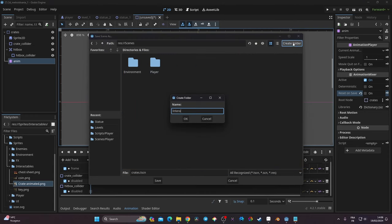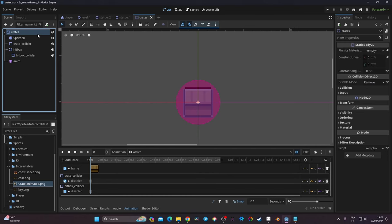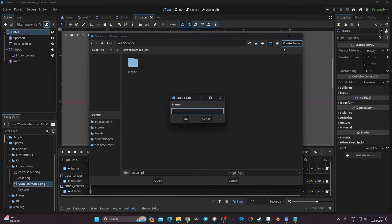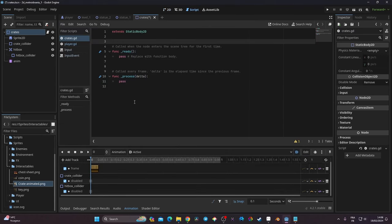I'll put the scene into my scenes folder and create a new subfolder called 'interactable', then save the crate there. Next I need to create a script on the crate. I'll click the script icon and save it into my scripts folder, inside a new 'interactable' subfolder.